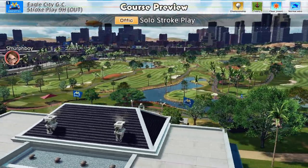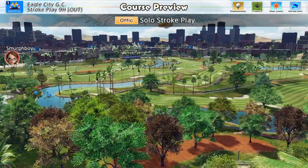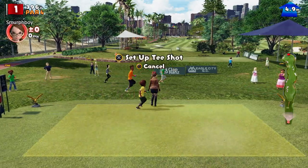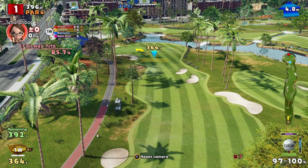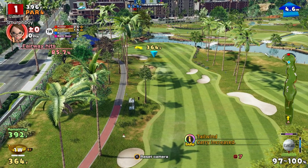Welcome back everybody, more Everybody's Golf on PlayStation 4. We're going to do Eagle City, the Outward 9, Championship Tees, TD Cups. We haven't set a score on this, so let's see how we get on. I played the Inward half earlier and did pretty well, so let's see what we can do.